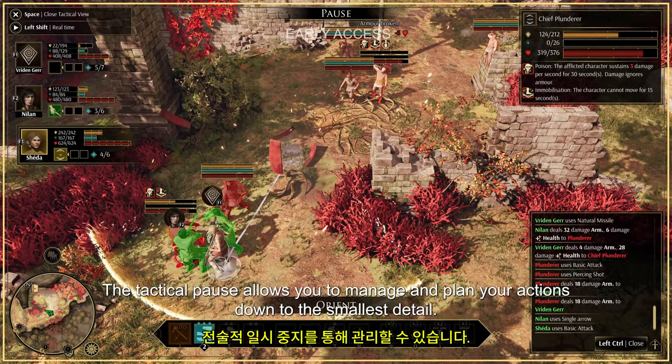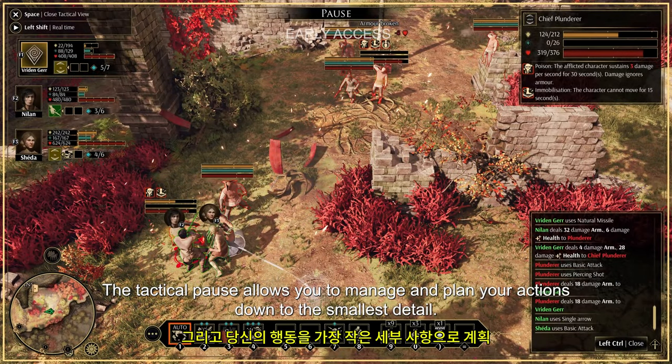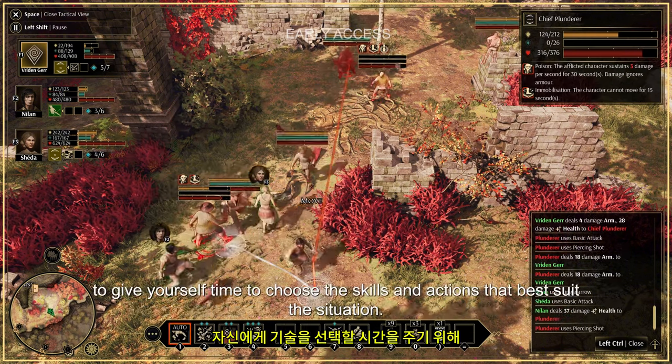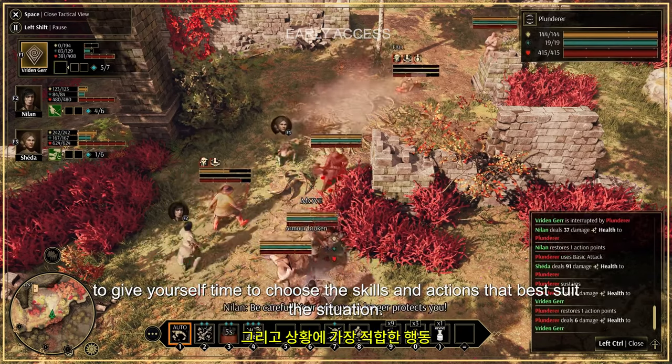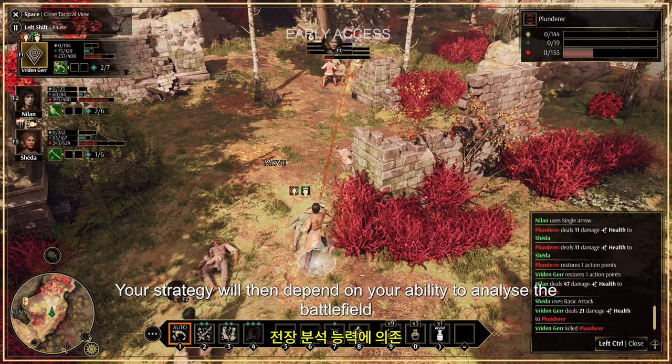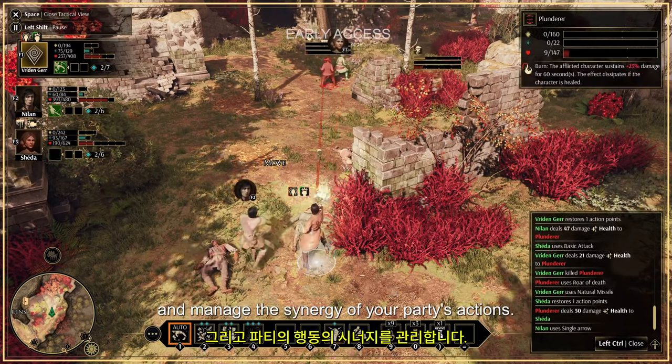The tactical pause allows you to manage and plan your actions down to the smallest detail. Make good use of it, and manipulate the pace of combat to give yourself time to choose the skills and actions that best suit the situation. Your strategy will then depend on your ability to analyze the battlefield and manage the synergy of your party's actions.